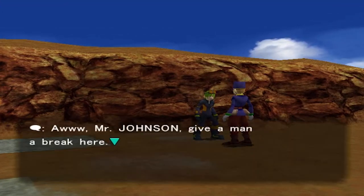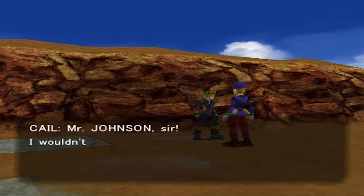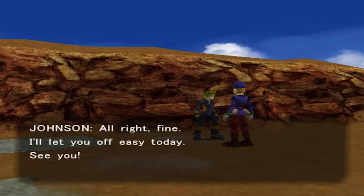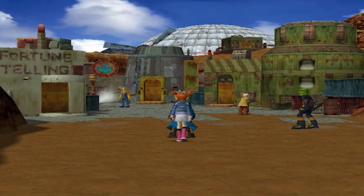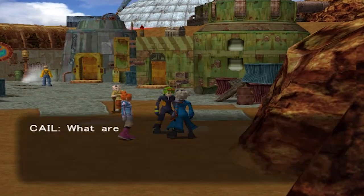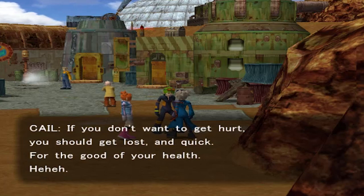We run into someone — looks like the Nutcracker — who says 'What a nitwit, of course I haven't got a thing to tell you.' The betrayal is serious right here. So here we are in Pyrite Town, and it is dirty. One guy says: 'What are you looking at? I haven't seen your faces around these parts. What are you, tourists? If you don't want to get hurt, you should get lost — quick — for the good of your health.'